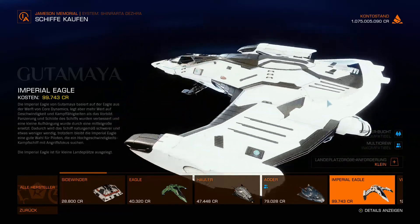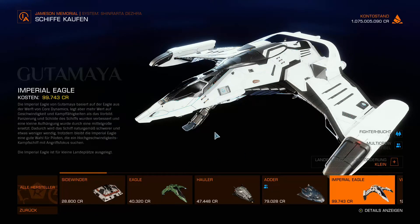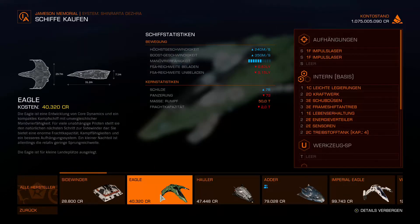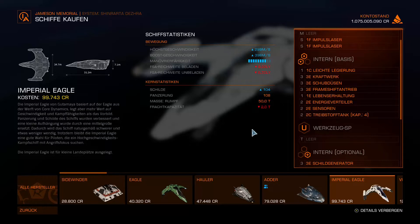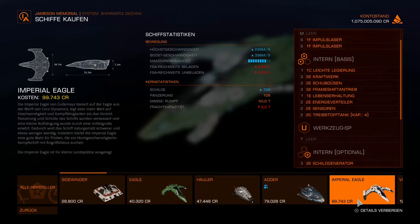Mit Druck auf die mittlere Maustaste kann man sich das Schiff von allen Seiten angucken. Ich finde es schon toll – kleiner Landeplatz, kostet nicht die Welt. Die Daten zeigen: Sie basiert auf der Igel. Was ich persönlich ganz besonders gut an diesem Schiff finde, ist die Manövrierfähigkeit – die ist einzigartig in der Größenordnung und übertrifft sogar die originale Igel.